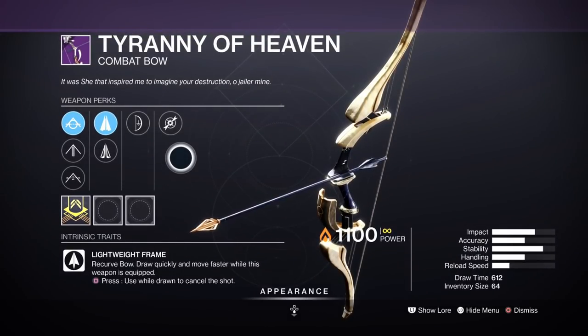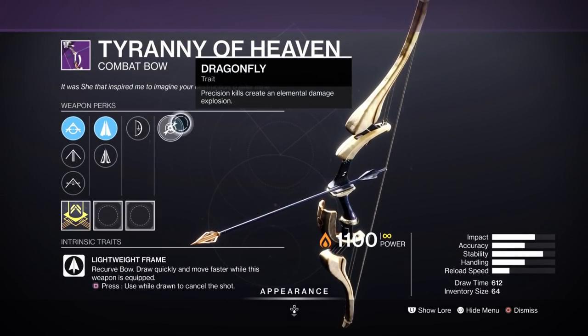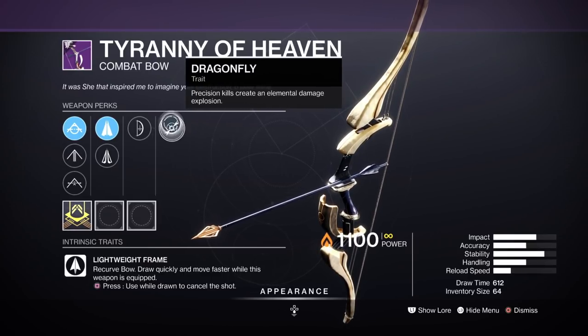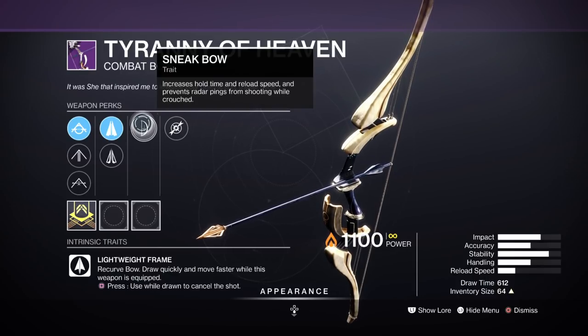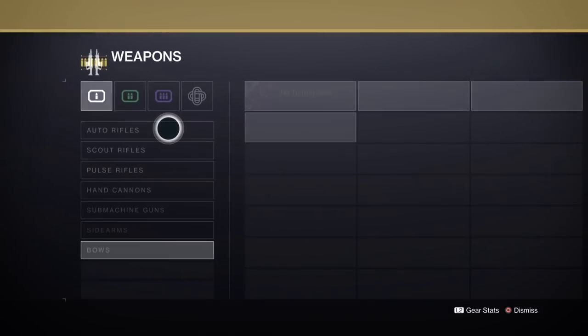Tyranny of Heaven is a Solar Bow — this can make Warmind Cells if you have Explosive Head. Even Dragonfly would probably do it. You want Explosive Head on this bow — it will be the best one for you. I do have one on another character with something like Rampage. It does the job, but Explosive Head would be much, much better. So just check your rolls if you've got that bow.